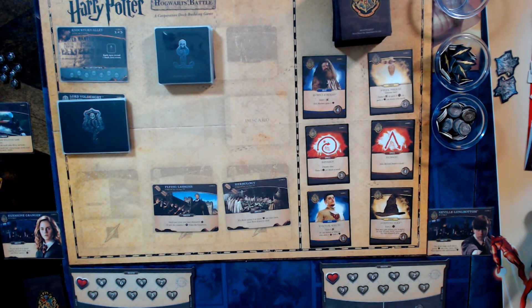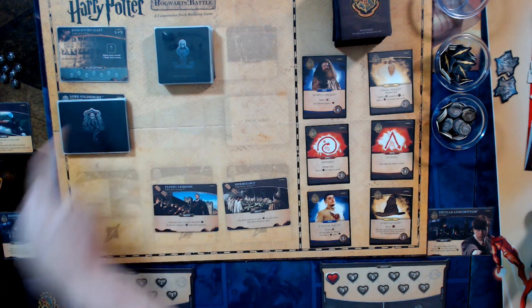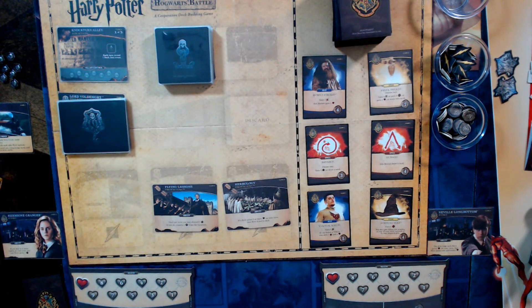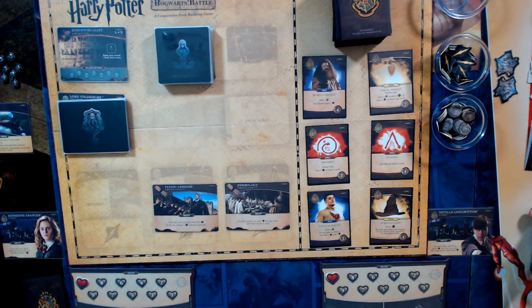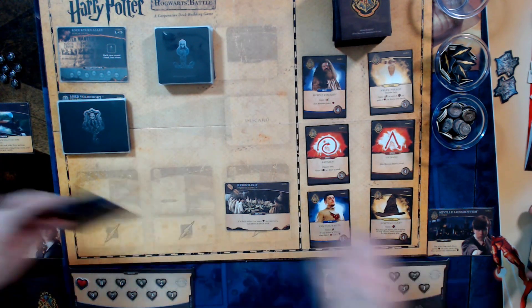I've decided to choose Flying Lessons — I had more money than I knew what to do with in the previous game, and the dark arts ramping up concerns me. Dirk is going with the Herbology proficiency because healing is his whole thing: if a hero gains three or more health on his turn, that hero draws a card. If he can heal while drawing cards, the more the merrier. With that, we start the game.